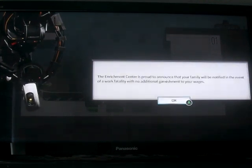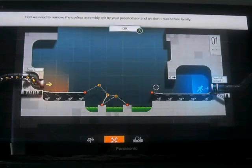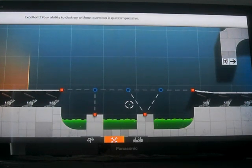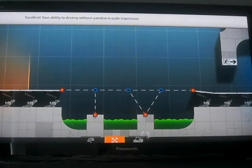The Enrichment Center is proud to announce your first task is to build a bridge. First, we need to remove the useless assembly left. Excellent. Your ability to destroy without question is quite impressive.